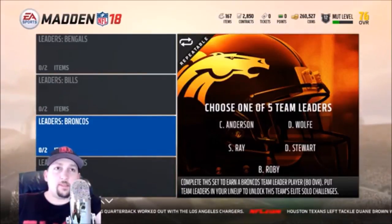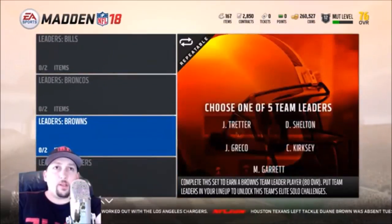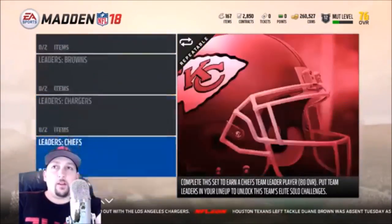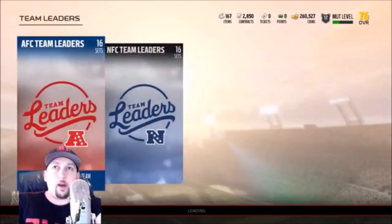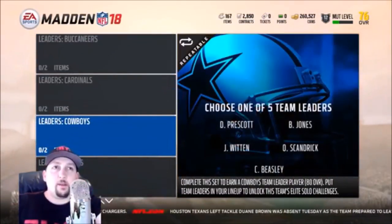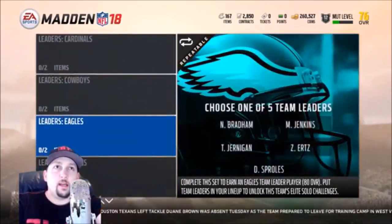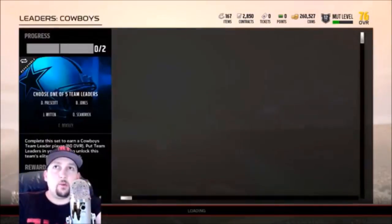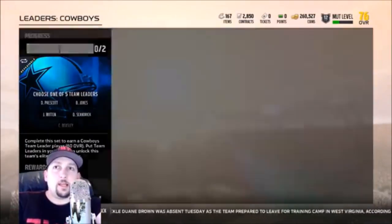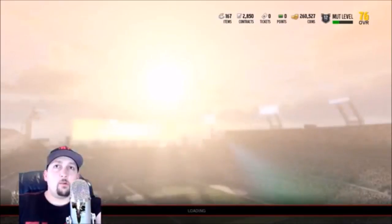I don't know if people are doing the Broncos ahead of time because they want Bradley Robey — a good-looking corner — or Shane Ray. Some pretty good-looking players right there. Another team that's been really expensive is the Cowboys. They've got Scandrick, Dak Prescott, and Byron Jones — their cards have typically been expensive and I'm willing to bet they're going to go up even more in price. Let me show you how to make these tokens because that's what you need.